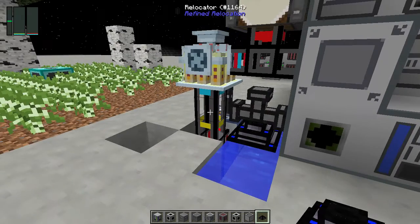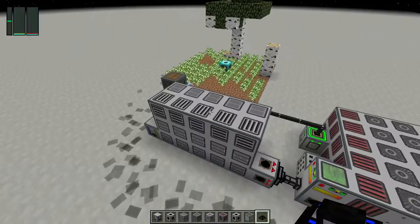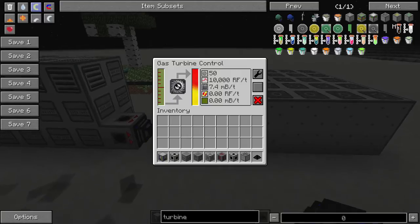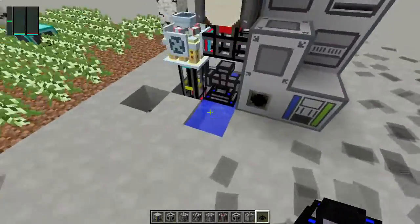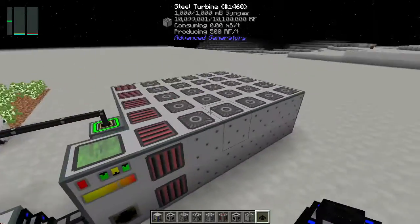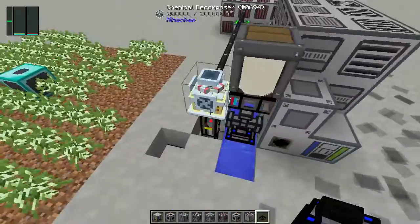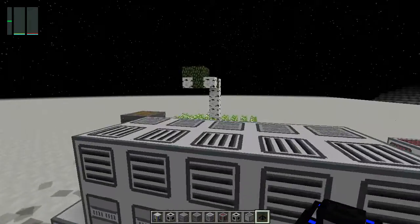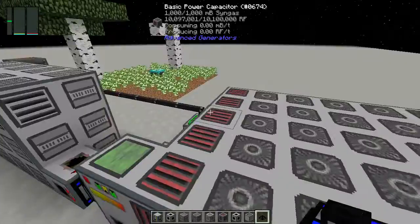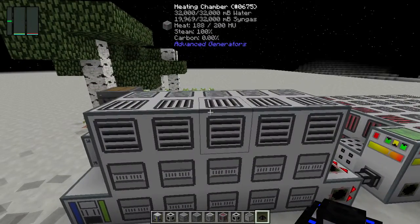That's all the recipes I can think of. If I've missed anything, feel free to use NEI to look them up. This system will continually create power from one tree farm and a bit of water as its only inputs. Feel free to upgrade, downgrade, or change how it looks to your liking — this is just the way I prefer to make it after testing with these advanced generators. That'll be it for this tutorial. Hope you enjoyed — remember to leave a like and subscribe to the channel for more videos. Until next time, take it easy.